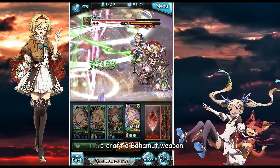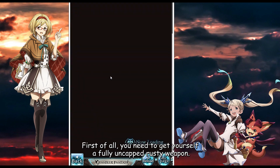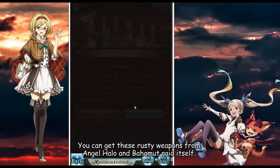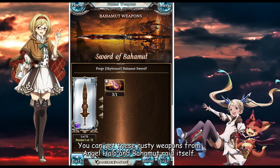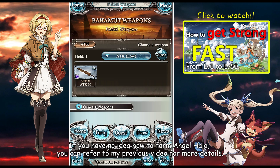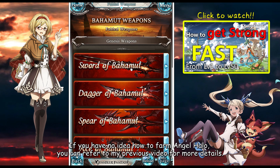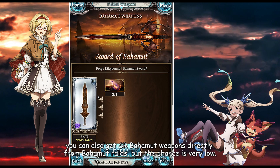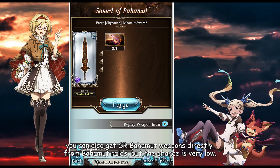To craft a Bahamut weapon, first of all, you need to get yourself a fully uncapped rusty weapon. You can get these rusty weapons from the Arcarum and Bahamut raids. If you have no idea how to farm those, you can refer to my previous video for more details. Sometimes, if you are very lucky, you can also get SR Bahamut weapons directly from Bahamut raids, but the chance is very low.